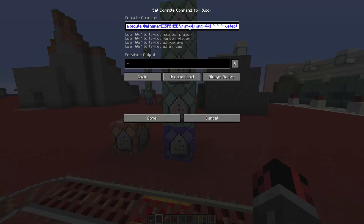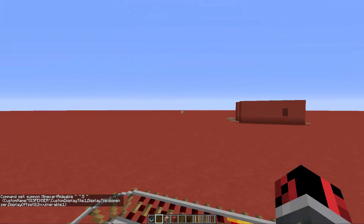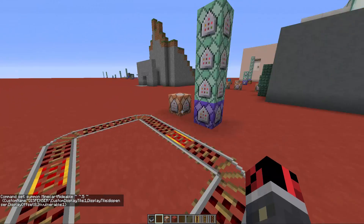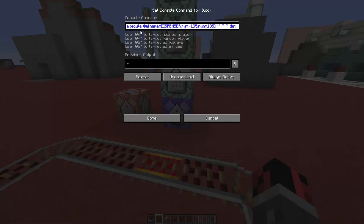When we summon the minecart, we renamed it 'dispenser,' gave it a custom display tile which is a dispenser, and set it to be invulnerable — because if the arrows hit it, it will be destroyed. If it's invulnerable, it will not die from its own arrows.